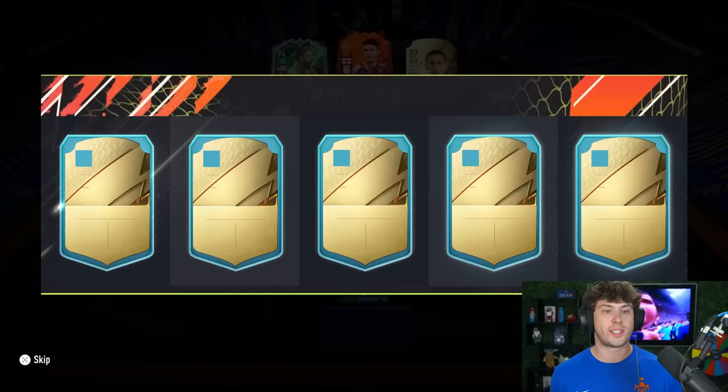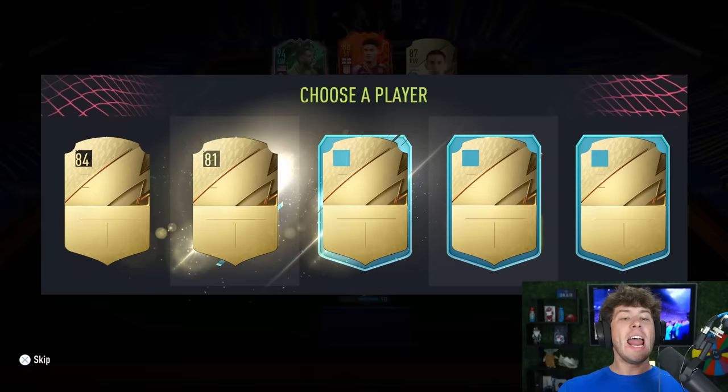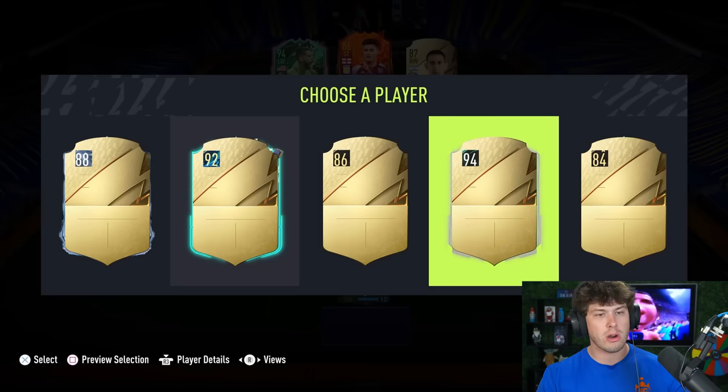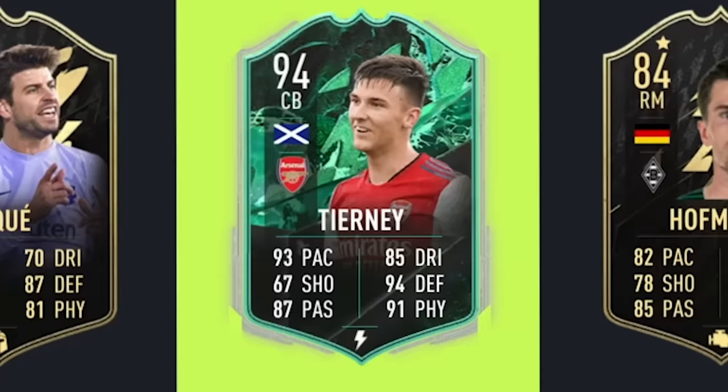This is a big pick - first bench slot. We have a Fut Hero card, I'm actually liking that, taking pick number one - Gomez. Next bench spot, I'll go with the Headliners 84 rated Kappa. I don't know why I took him over the 91 rated because that was freaking Foden or Son. Shapeshifter, 94 rated - I'm taking it. Who is this? Tyranny! Let's go!